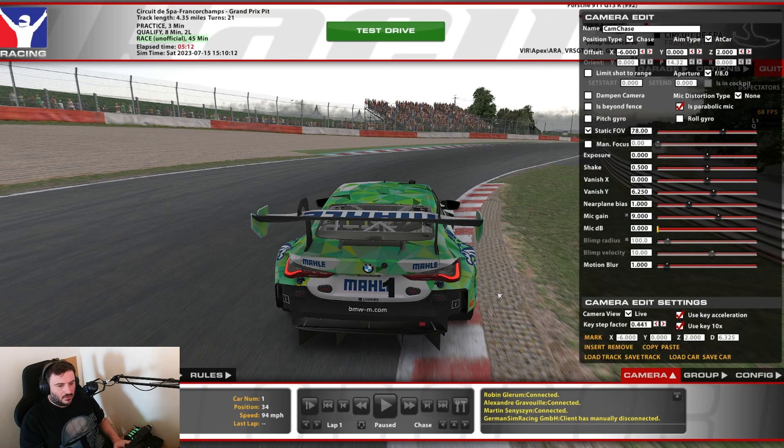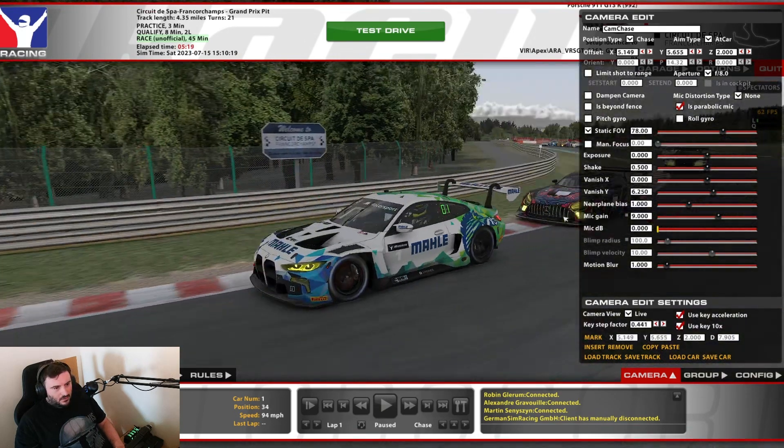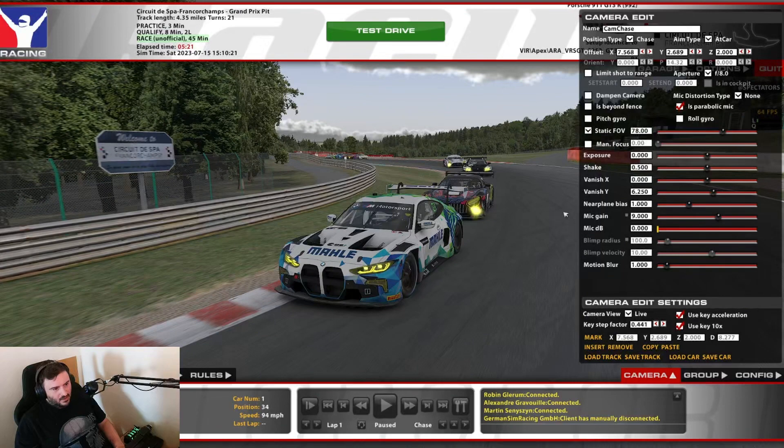So we're going to camera options, which is Control F12, and you've got all this to play with now. It's about getting the correct angle.